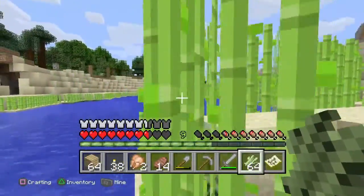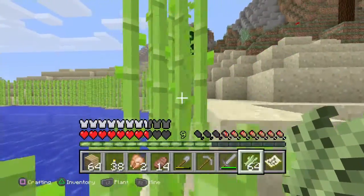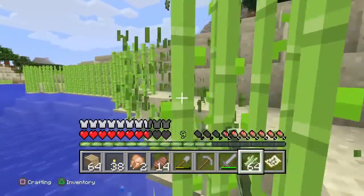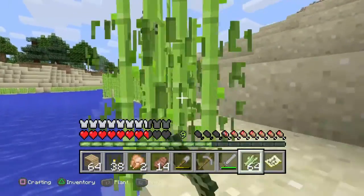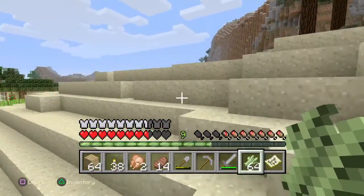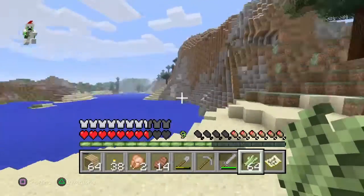Unless we could kill a zombie and get some carrots or potatoes, but that's like a 2% drop. Or just straight up finding a village. I already have almost three stacks of sugar canes, so.